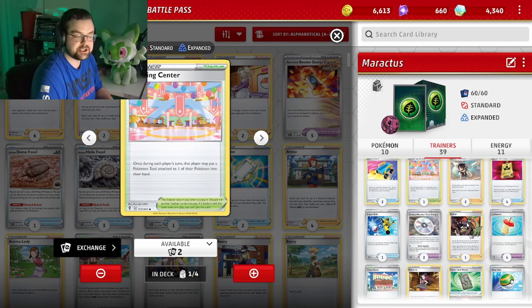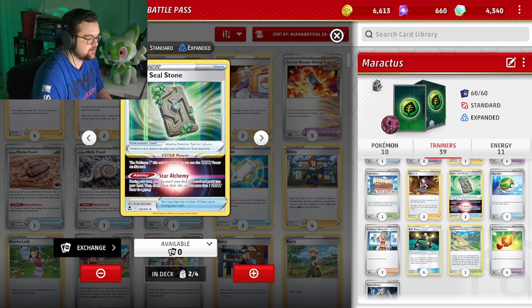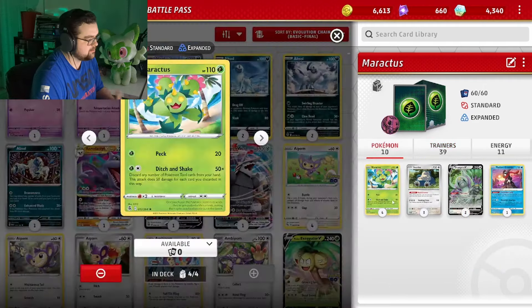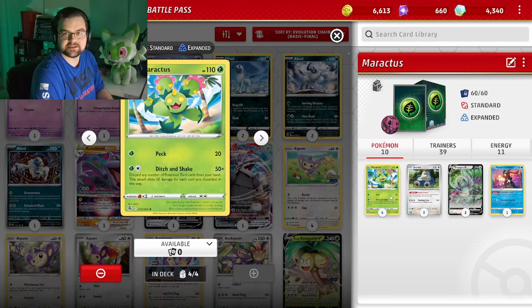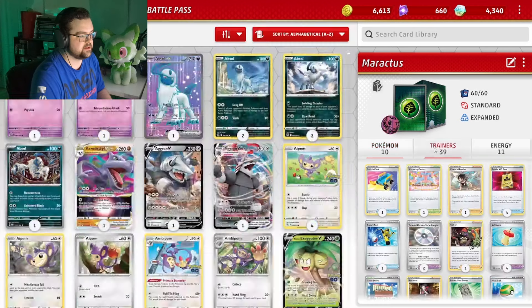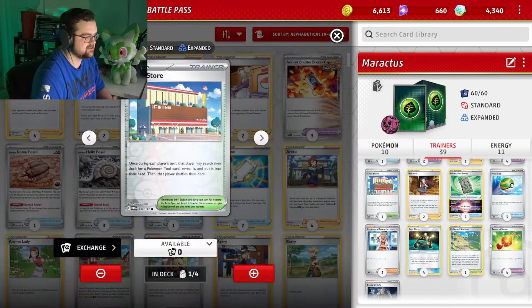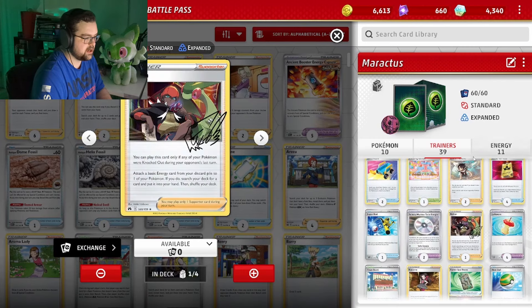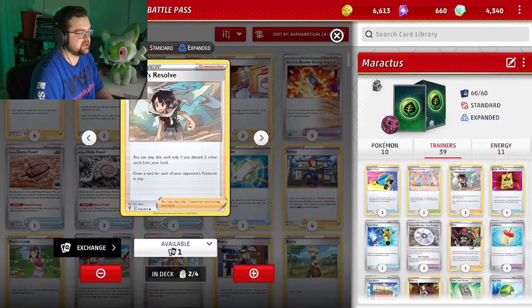A Shopping Center if we feel like switching, which — you'd be surprised how often that happens when you attach an EXP Share and you want to take it back. Two Forest Seal Stone for the Rangaroo can help out quite a bit. Four EXP Share, because Maractus has a two-energy attack cost and it's kind of hard to power up sometimes, so EXP Share helps out a ton. One Town Store to search for an additional tool, an Araiahnn, and some Zinnias — basically just for draw or general consistency.